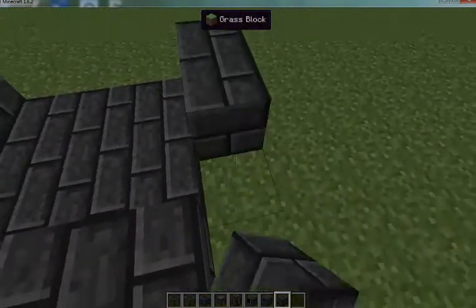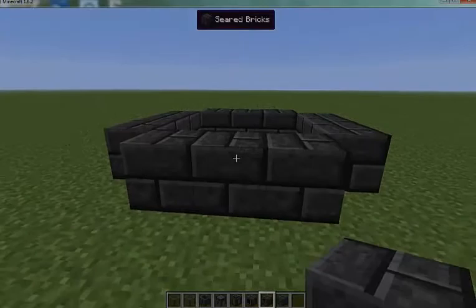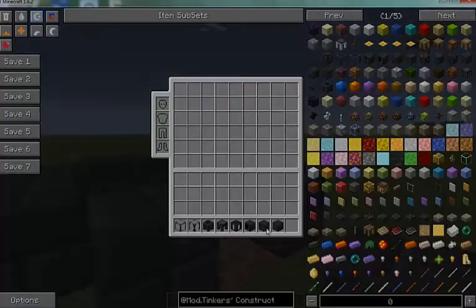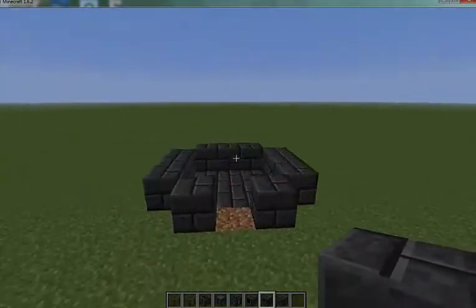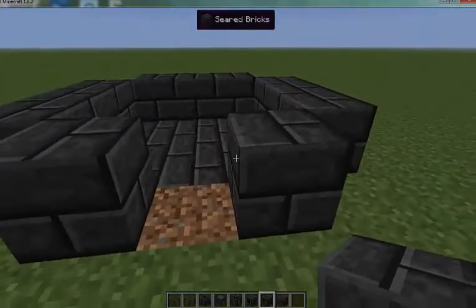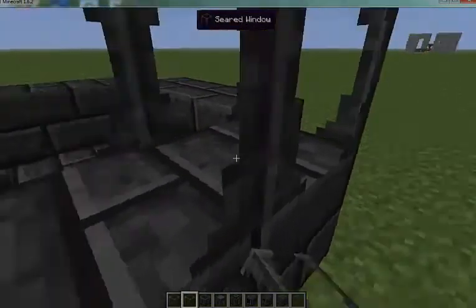The next layer can be like anything — so if I just put all regular seared brick around like this, that will be fine. Then on the next layer up, you need somewhere in there: one smeltery controller, as many drains as you like, as many seared tanks as you like, as many faucets as you would like — I'll show you those later — and any windows you would like. On this layer I'm going to put my smeltery controller right in front, then put in some seared windows to see what's going on.